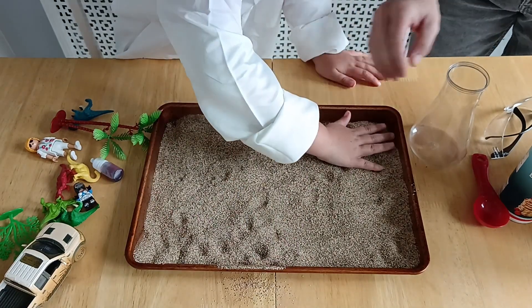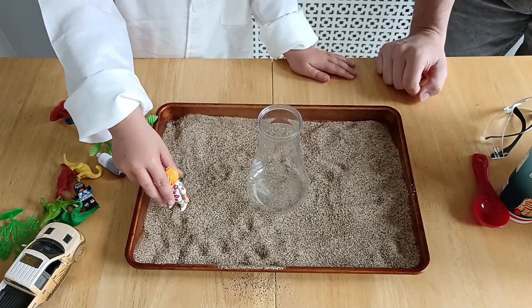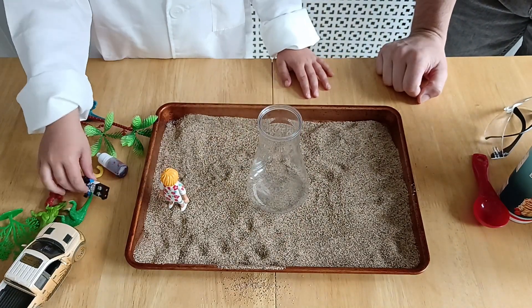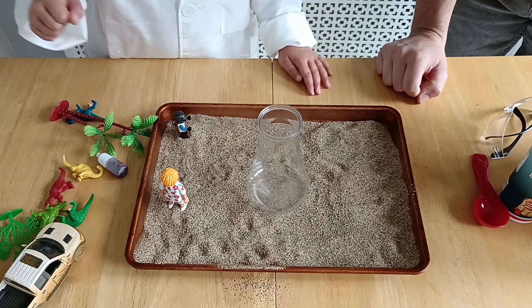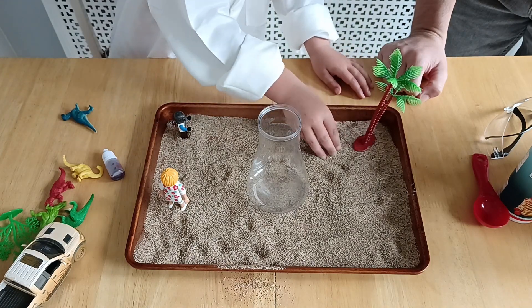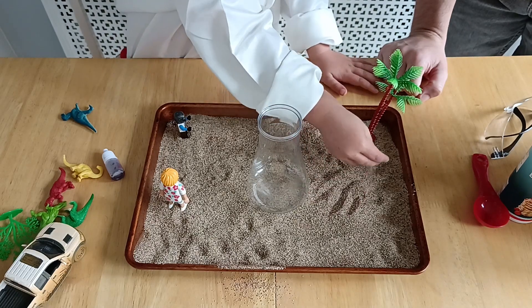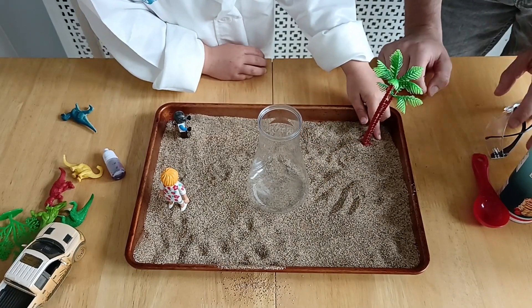Now we're going to place our volcano in the middle, because we need to make sure we leave space for that. And then you can set up your scene. You can put some trees in, get some people in. It's going to be buried - oh, you're going to bury it. That's a good idea, because that will stand it up, won't it?